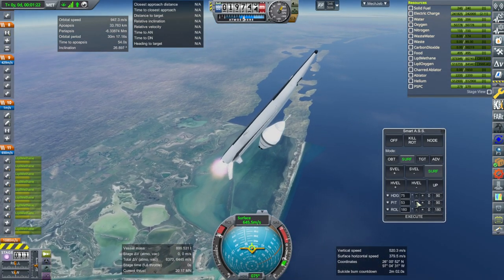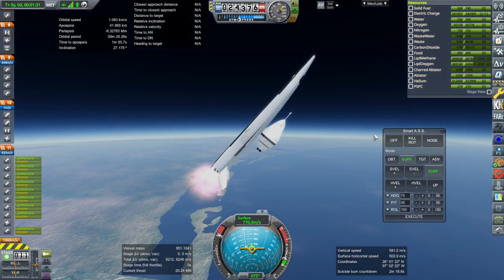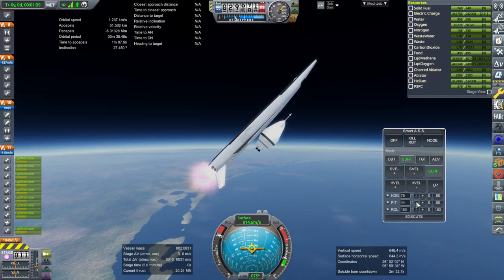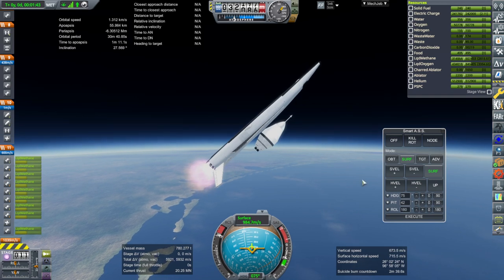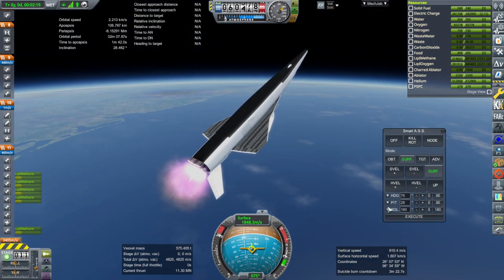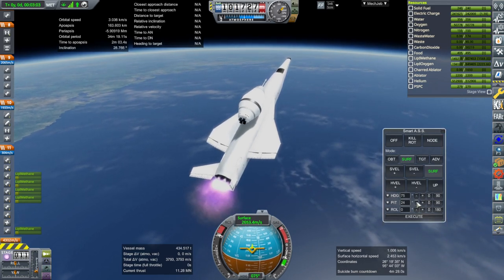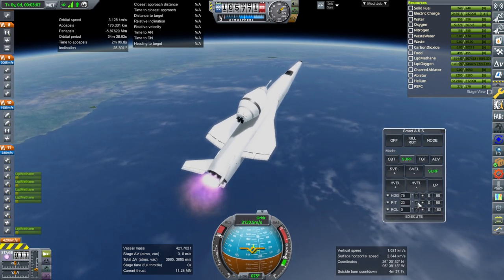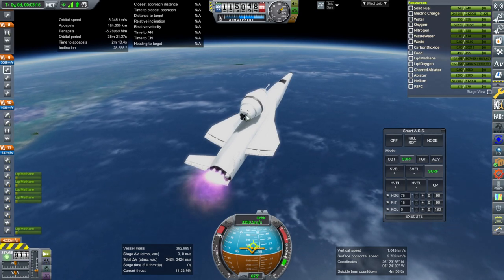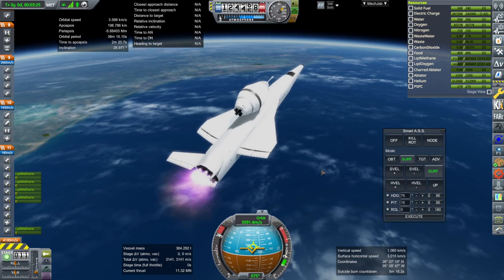We should be through max-Q here — everything is looking good. The balance might be a little off; I had to shift the payload plus second stage to fit the walkway. Normally we'd have it further up, which helps balance. Turning some engines off and rolling — roll complete. We'll let this run until 4,000 meters per second orbital velocity or when the pitch gets a little low.